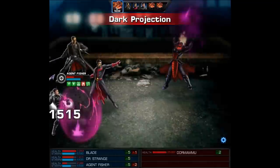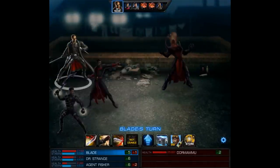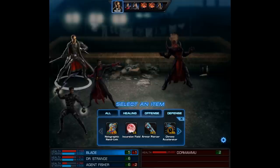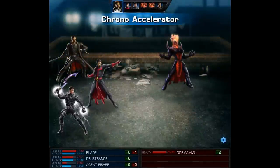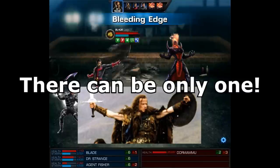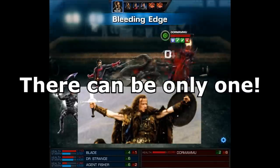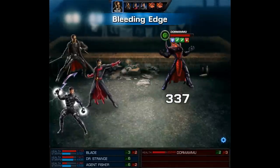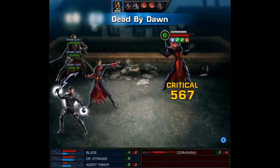Next Dormammu's not going to play around anymore — he's going to start dealing some major damage, which had me scared my agent might die. On Blade's turn I use a Chrono Accelerator, then with that I can set up bleeds and use Dead by Dawn, which should grant us the Quickening, and then use his Bloodlust. After these attacks I'm going to use a Lost Page with Dr. Strange to make sure we're extra safe.